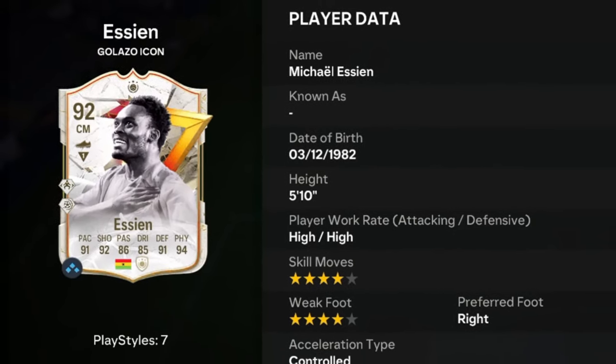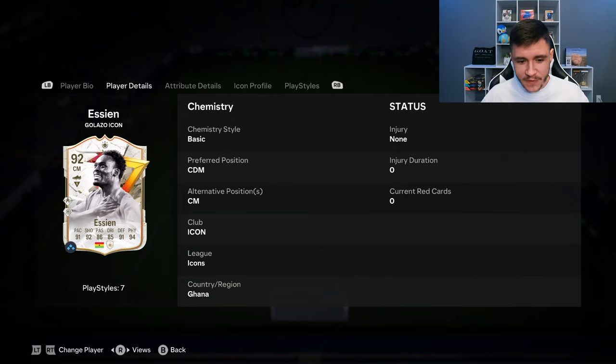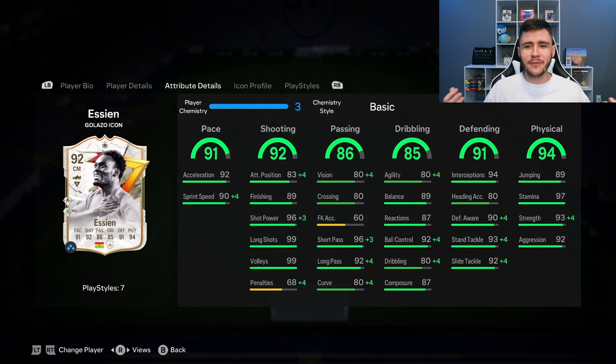Now as you guys know, we don't see much versatility with the card as he can only play the center defensive mid and center mid positions. Looking at his in-game stats in more detail, he does have four different stats that are 90 plus: 91 pace with 92 acceleration and 90 sprint speed, so he should be very quick in game. We're going to incorporate him as a box-to-box midfielder, so the 92 shooting is going to be very important — 83 attacking positioning, 89 finishing, 96 shot power, 99 long shots, and 99 volleys.